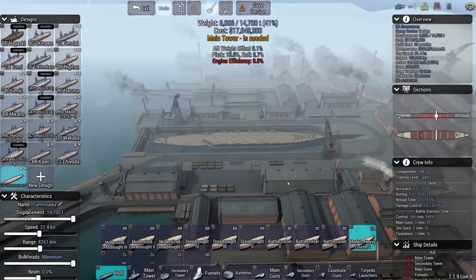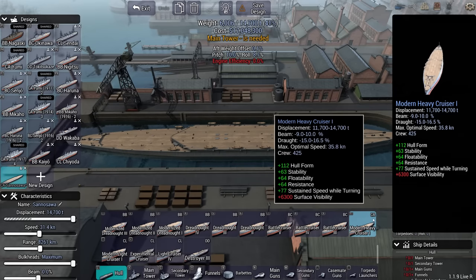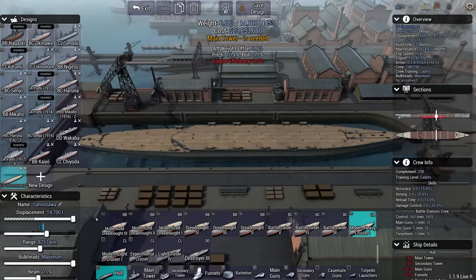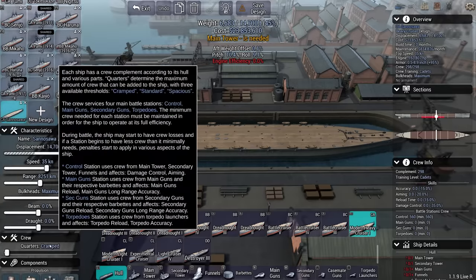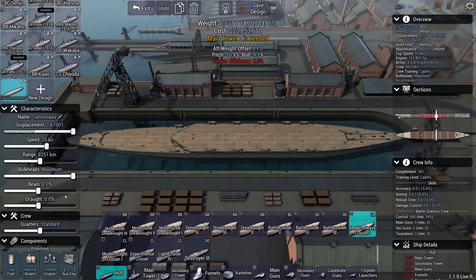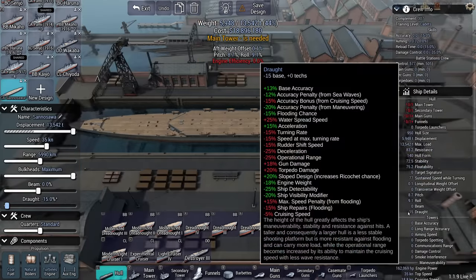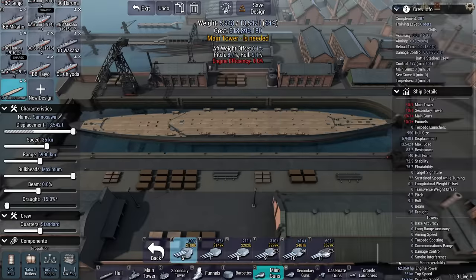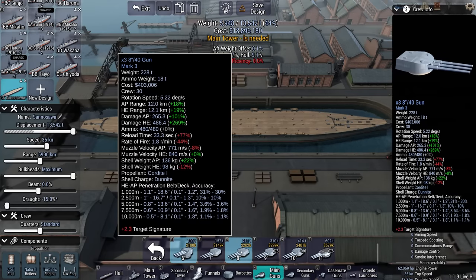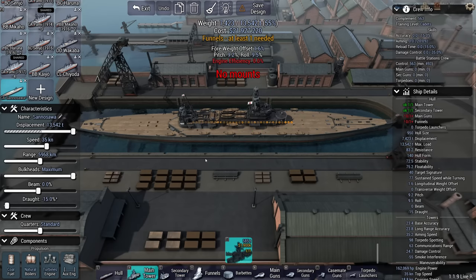I have the new modern heavy cruiser design ready, and I believe this is going to be my new jack-of-all-trades. It's going to be a ship with a cruising speed of 30 and an optimal speed of 35 — I like it. I'm going to set it slightly lower and see what that does. Going up to 35 knots is going to cost me 300 tons and 3 million — that's fine, money is no object. The Sanosawa class — I'm thinking making it quite long, maybe with a lower draft to make the ship a bit more stealthy. A lower draft also helps with base accuracy.